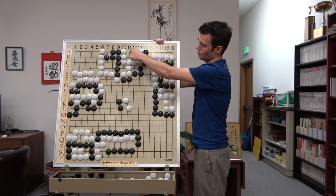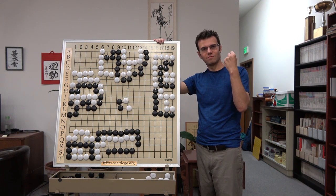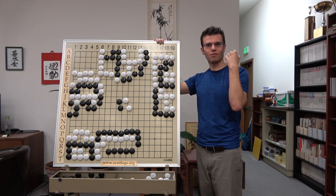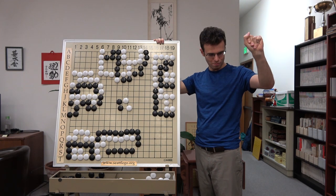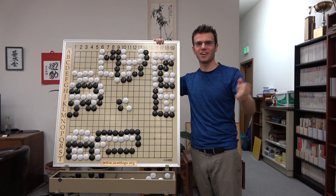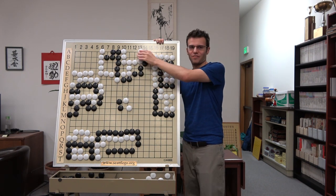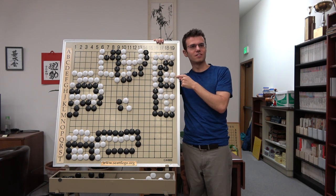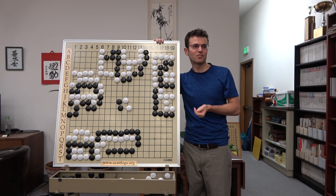How many liberties does a four-space eye have? Five. How many does a five space have? Eight. How many does a six space have? Twelve. And for a seven space? And you can make an eight-space eye that collapses into a non-living shape — it actually does exist in the corner. But if you do get an eight space that doesn't live in the corner, there's a bunch of recapturing stuff that happens where the heuristic doesn't apply.